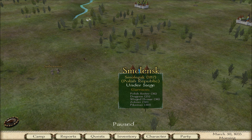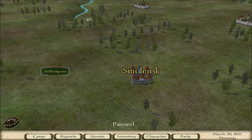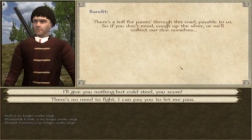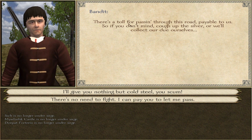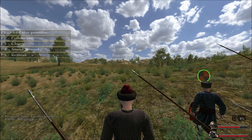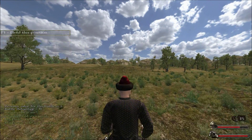There are 36 Polish raiders nearby. The best thing I can do is train myself up. Some bandits demand a road toll — if I don't pay, they'll collect it by force. I'd rather not pay. Infantry — hold this position; marksmen — hold this position.